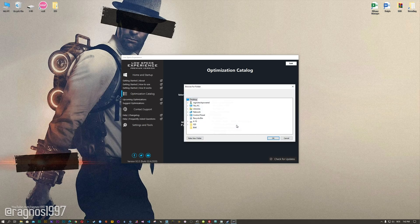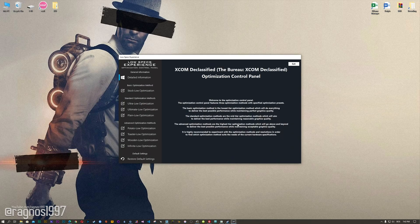Now, if the Low Specs Experience does not automatically detect the game version, simply select the directory where your game has been installed. Press OK and the optimization control panel will load.